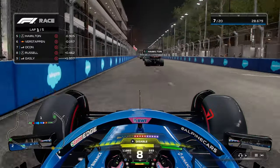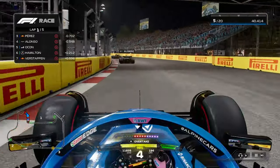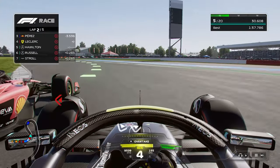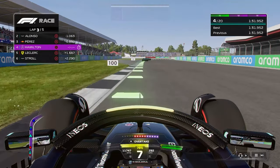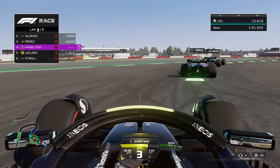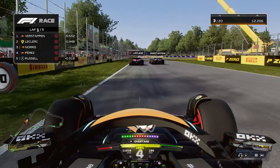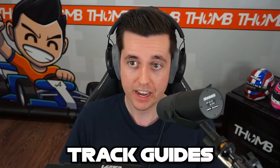Now the hardest part of F1 23 is learning all the different tracks in the game — they all have hugely different characteristics. The dynamic racing line assist can actually help you massively in learning where to brake and accelerate on each different track. If you do not want to use the dynamic racing line, look for brake markers in each turn of the track. Brake marker boards or any other non-moving objects are great braking points; you normally brake between the 50 and 150 meter board for most turns, though this depends on the turn and track. For Las Vegas and Qatar, make sure you watch my track guides on F1 23.